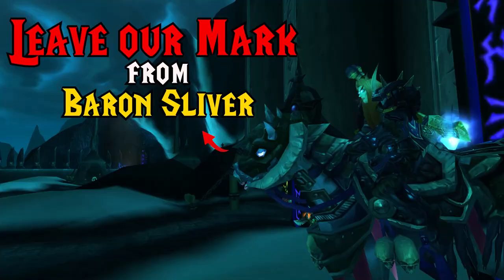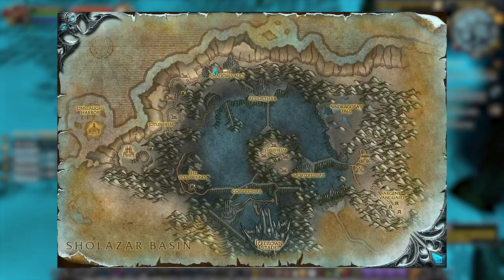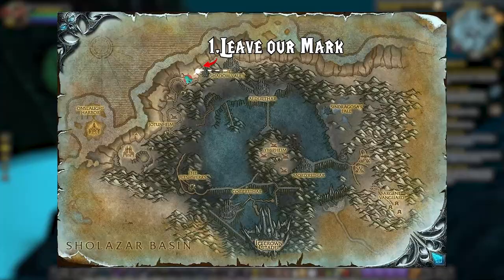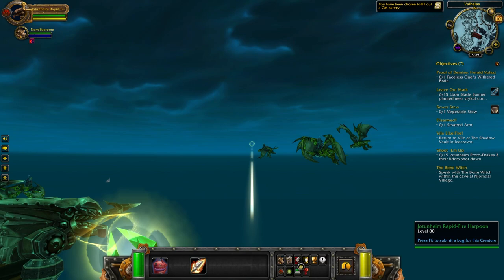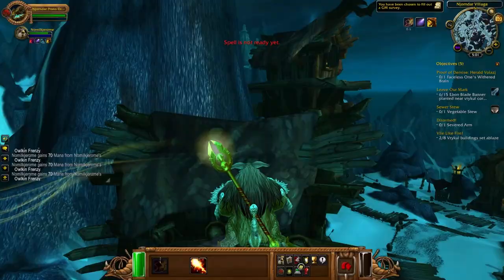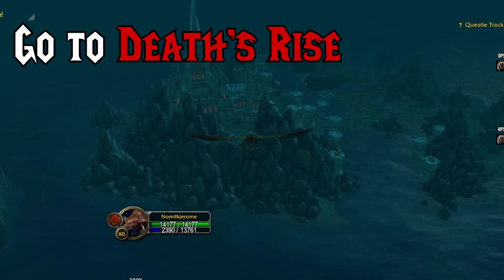Next, fly to the Shadow Vault and pick up the three daily quests: Leave Our Mark, Shoot Em Up, and Vile Like Fire. First, do Leave Our Mark at the Savage Ledge — the duelers do count as Verkrul. Then go and do Shoot Em Up at Jottenheim: pick a Harpoon, go first person, and spam shots at Close Range Drakes. Finally, do Vile Like Fire by picking a Proto Drake and then setting the buildings on fire.